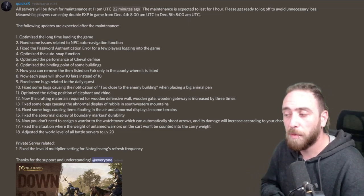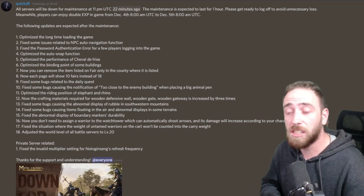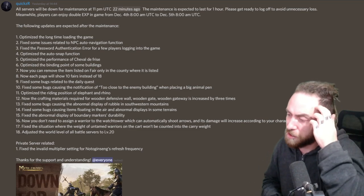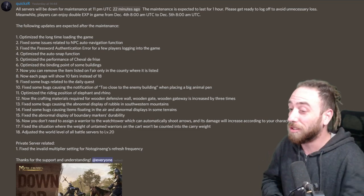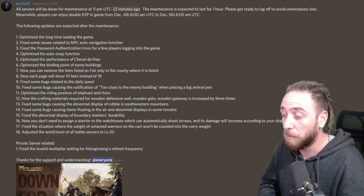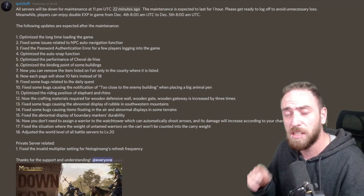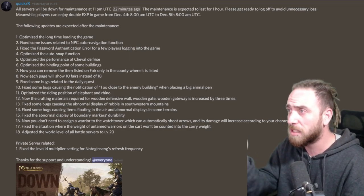They've optimized the performance of cheval de frise. I'm pretty sure that's the couching mechanic when you're running on the horse and you stab someone - I'm pretty sure that's what it is, though I'd have to Google it to confirm. They've also optimized the bounding point of some buildings.